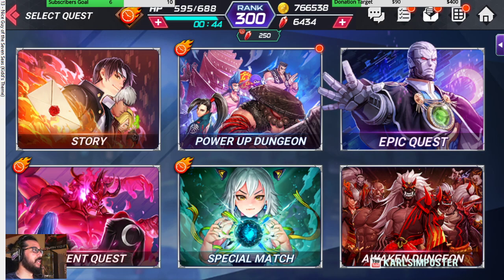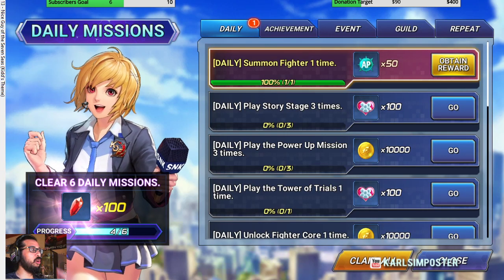Nearing the end of the day, start clearing missions. Importantly, you need to complete at least six missions to get 100 rubies — that's very important. You can kill two birds with one stone: do your tower of trials, your guild missions, and your parap mission together, since you can use those for the exchange shop.